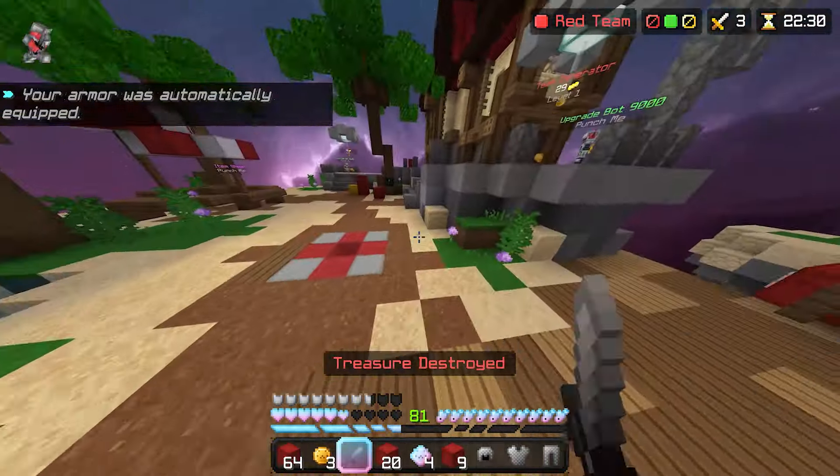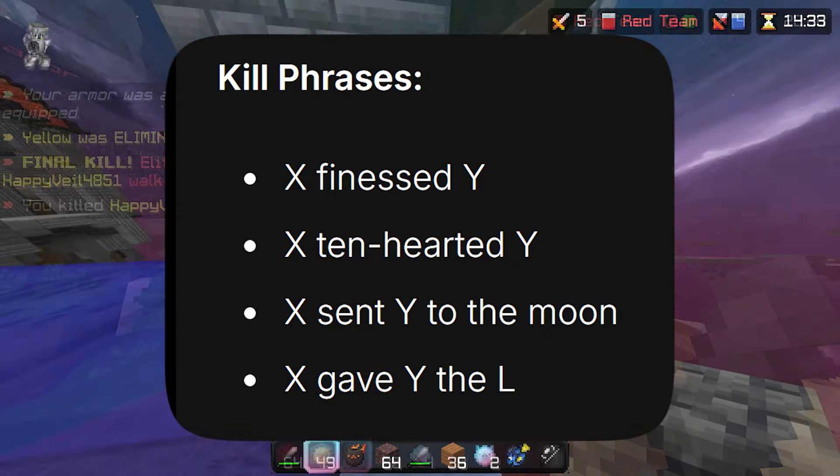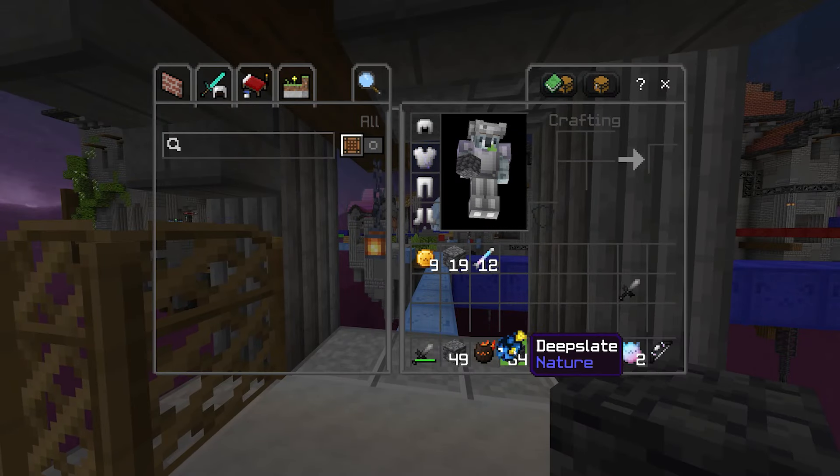We also have 4 brand new kill phrases: X finessed Y, X ten hearted Y, X sent Y to the moon, and finally X gave Y the L.